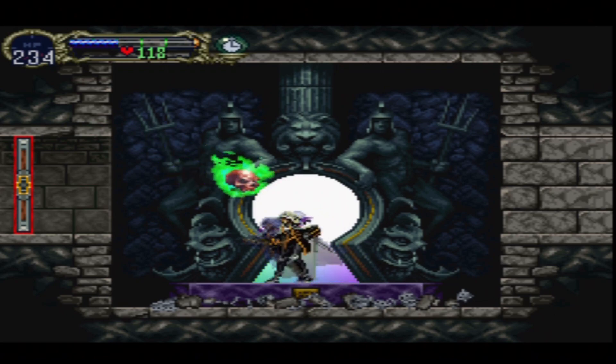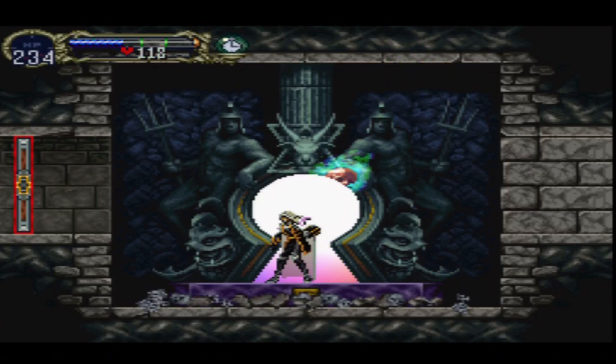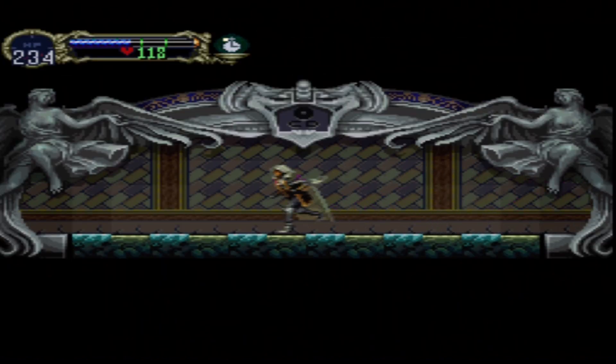I had said in previous episodes that I wanted to avoid going to areas of the map that would further the story. Essentially there are a few areas left that would progress the story and I don't want to do those yet — I want to get everything I possibly can as a side trip. The only other place left for a side trip is Orlok's Quarters. I'm pretty sure I've gone everywhere I can go that doesn't require advancing the story, so this is the last side trip before completing the main story.